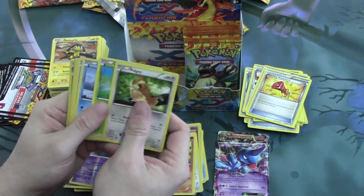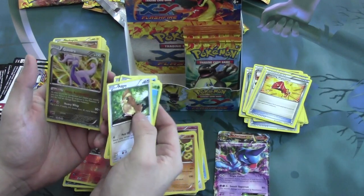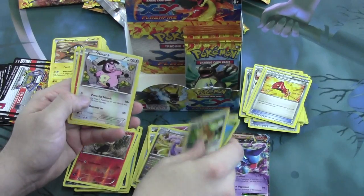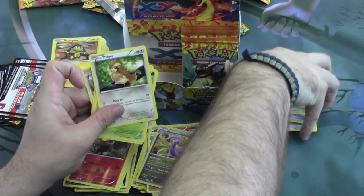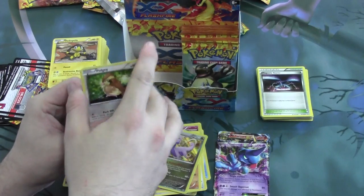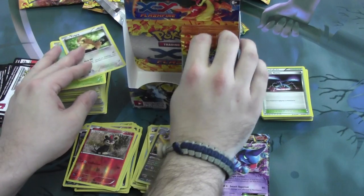Moving right along. Here we have a Reverse Litleo and another Holofoil Goodra. And a Magnetic Storm. I personally don't see the usability of Magnetic Storm just yet, but maybe in the future.